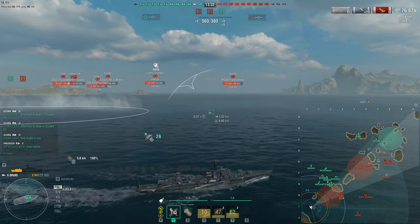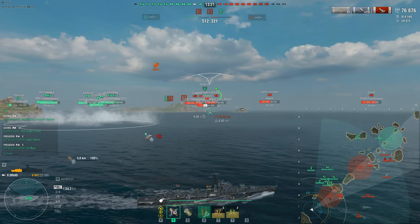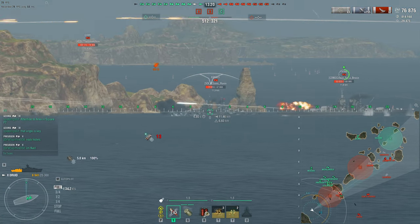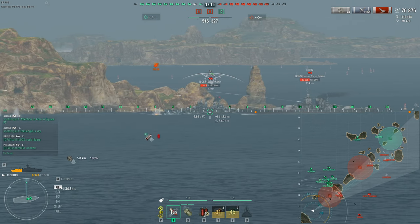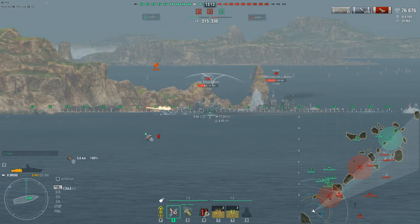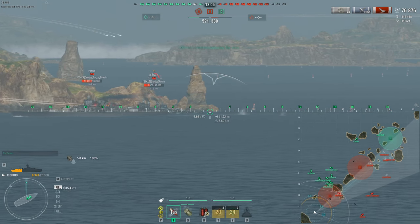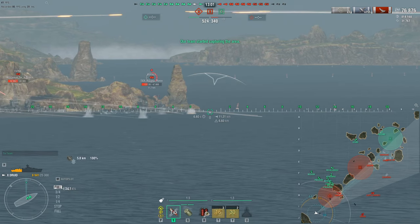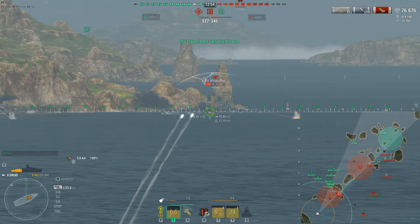Let's get in position right here. We're going to punish the Buffalo first. Let's just get the Buffalo out of the game. My smoke is still in cooldown — 31 seconds. So let's do this the right way. Let's be patient. Don't worry, he's not going anywhere — he's got 13K health and he's a slow guy. Once we get that smoke, we're within 10 seconds. Let's go ahead and open up on him.